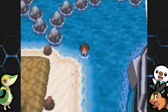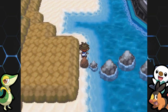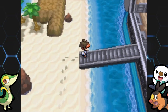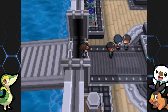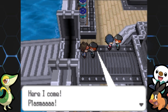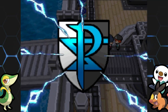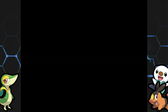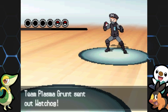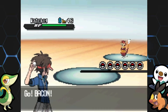There isn't really anything around here for surfing, no items either — not even a hidden one. So it's time to head onto the Plasma Frigate. Right away you're going to get into some battles, so get ready for a lot of Team Plasma grunts — there's going to be a ton.